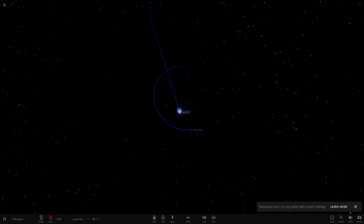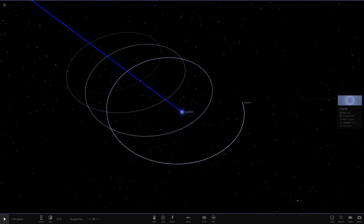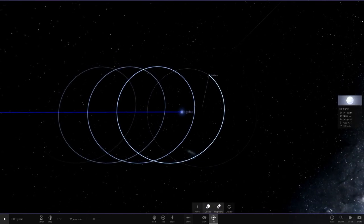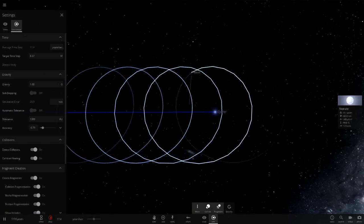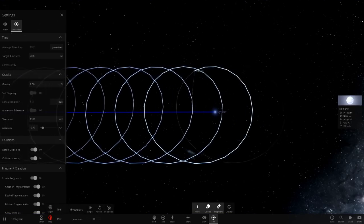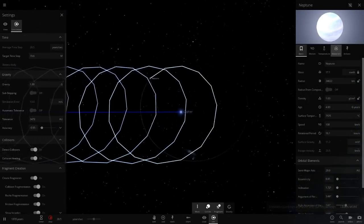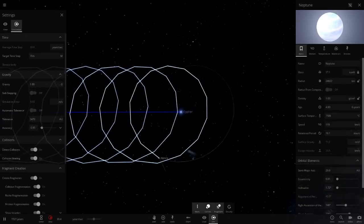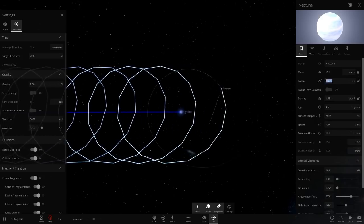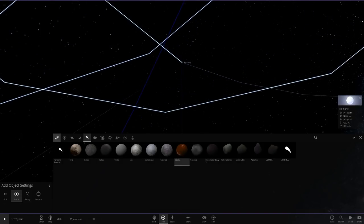Now what we need to do is speed it up as fast as we can just to see if Neptune actually eventually goes down — that's the last thing we want to see. Neptune, Neptune, Neptune... let's turn that down. We're going even faster now. It says it's losing mass but just not losing it quickly enough.